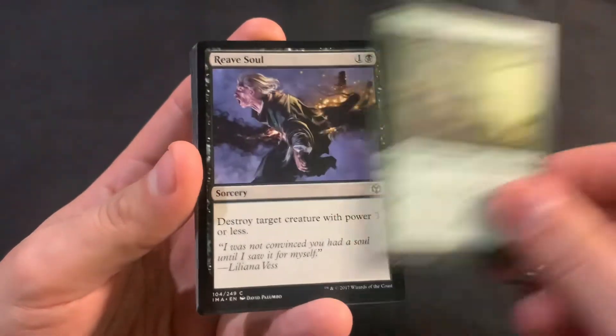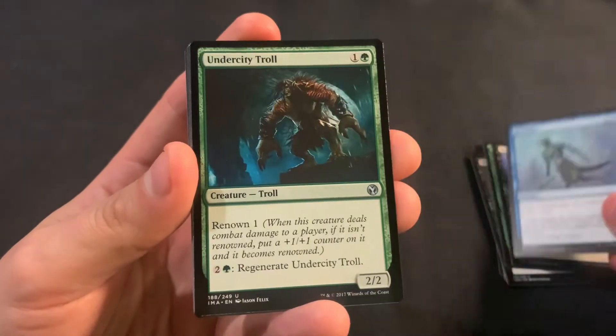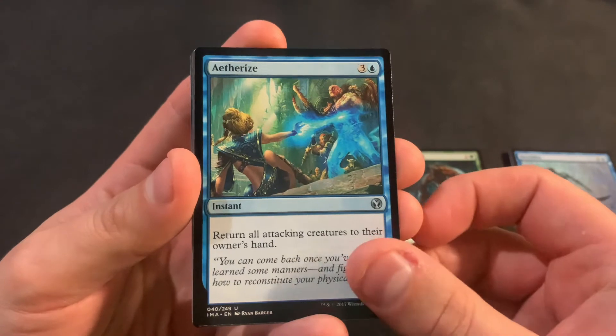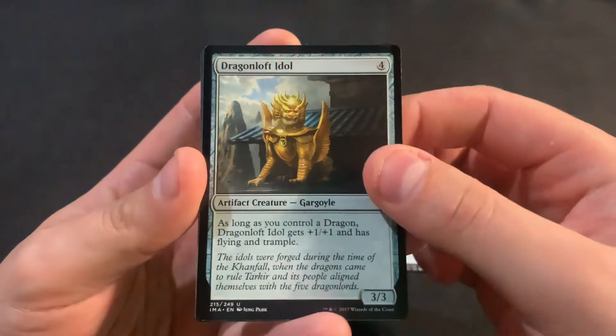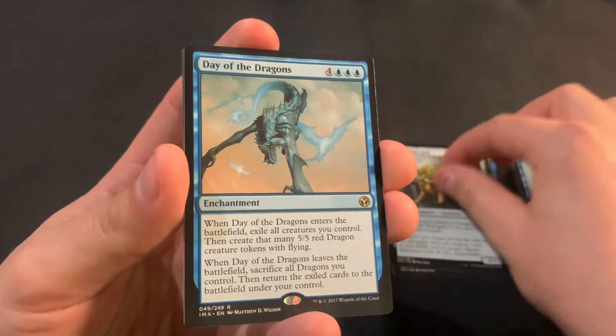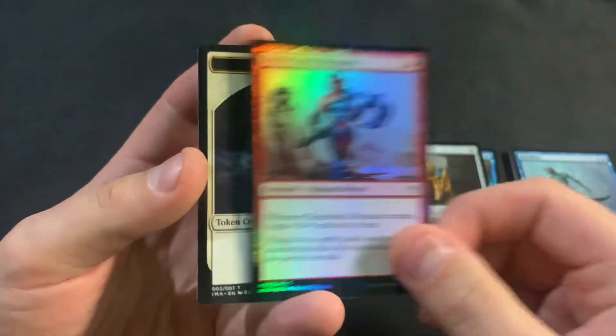Wall of Roots, Reeve's Soul, Bewilder, Undercity Troll is the first uncommon, Aetherize, Dragon Moth Idol, got a rare — it's Day of the Dragons, and Borderland Marauder.